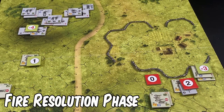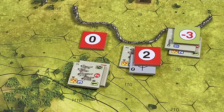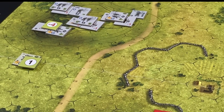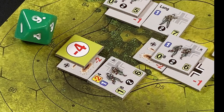Players now make a die roll for each small arms and mortar die roll modifier marker in play, adding or subtracting the marker value to get a final fire result. The result is compared to the cohesion of the best combat unit in the hex. If the final fire result is greater than that cohesion, the unit is disrupted and flipped to its disrupted side. If the die roll is ten or greater, the unit suffers a casualty and disrupts. We start with German Section B: the die roll is a nine minus four equals five — no effect, as five is not greater than Section B's cohesion of six.